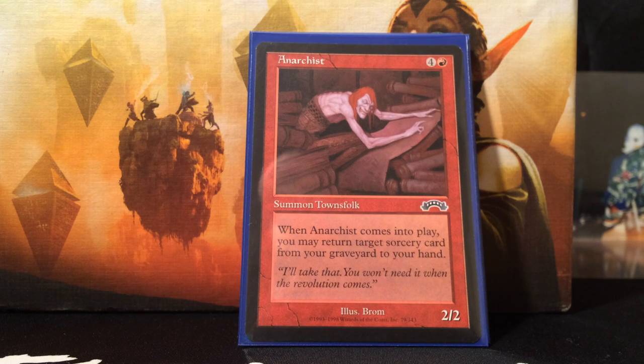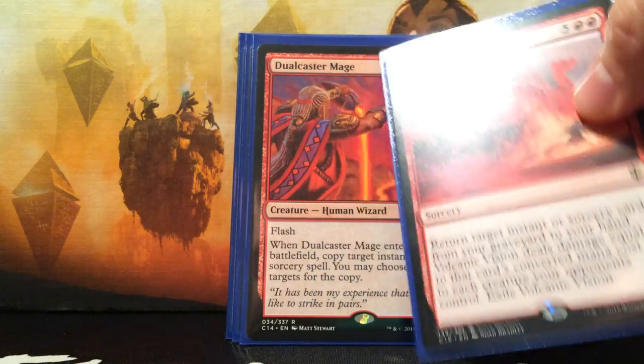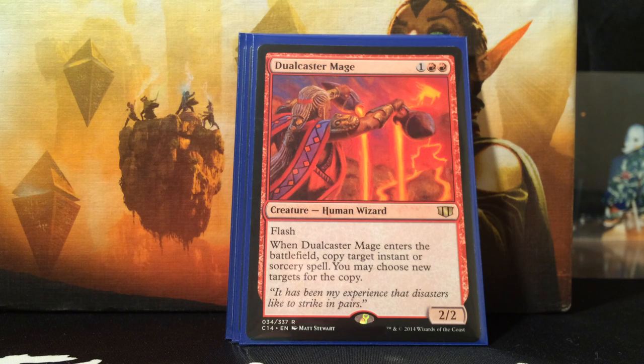Anarchist is in our recursion section — 5 mana for a 2/2, when it comes into play you may return target sorcery card from your graveyard to your hand. I know it's weird just bringing back sorceries, but I looked through this deck and pretty much there's a sorcery version for everything: removal, draw, pump up, give haste, give trample. It's essentially a regrowth. Volcanic Vision does more than just regrowth — for 7 mana you get an instant or sorcery card back and it deals damage equal to that card's converted mana cost to each creature your opponents control. It's like a Pyroclasm that doesn't hit you.